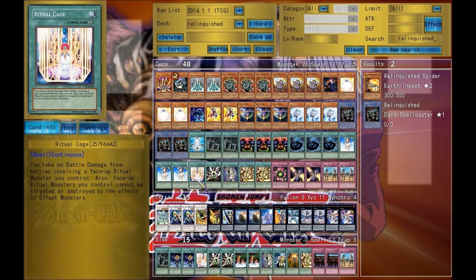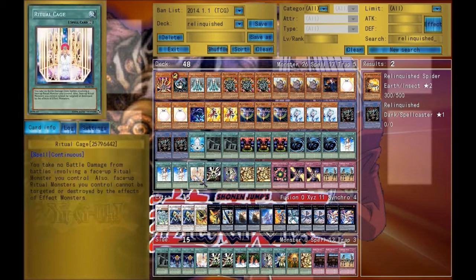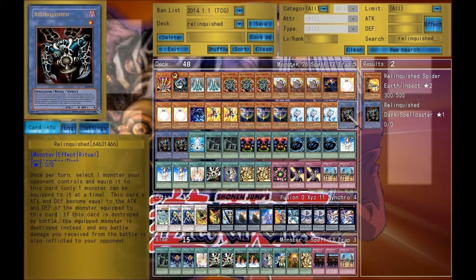Ritual Cage — this does negate Relinquished's other effect where your opponent takes the battle damage, yet that could be good if you have less life points because then you can attack with a weaker monster. Like if you have summon scroll and your opponent has Blue-Eyes, nobody would take any damage, then you take his Blue-Eyes. Besides that, Relinquished can't be targeted by effects and can't be destroyed by monster effects — so like Man-Eater Bug or Mystical Space Typhoon can't destroy Relinquished while it's on the field.